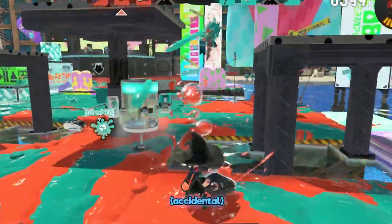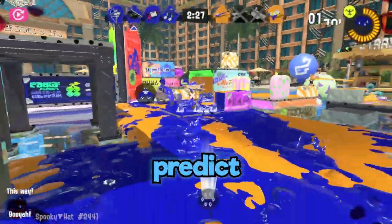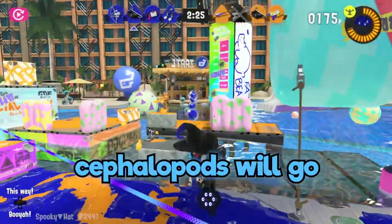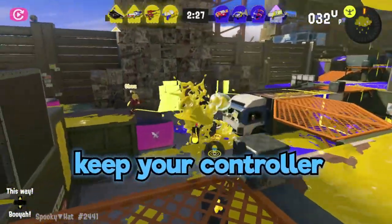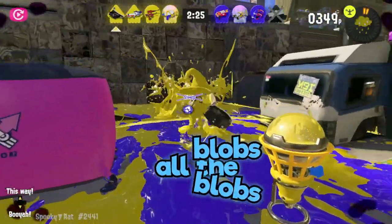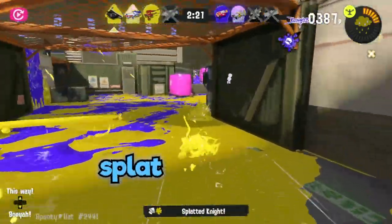You know, you may get a random splat in the entire process. Number two, your predictions. Predict where you think cephalopods will go and lobby your blobs in that direction. For kills, keep your controller steady, and it will ensure that all the blobs from the Blob-Lobber follow the same path to get the splat you desire.